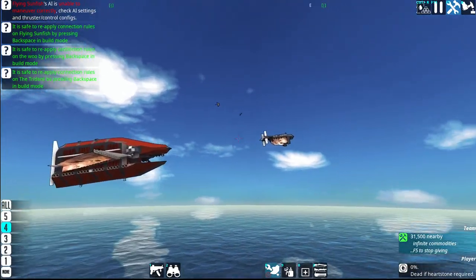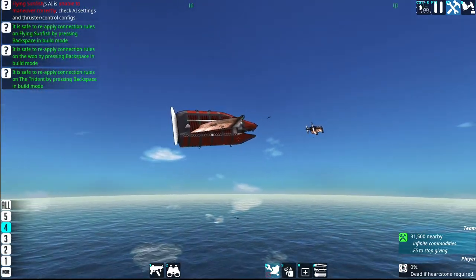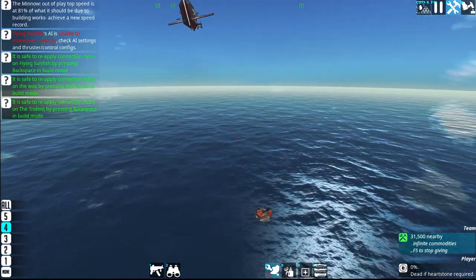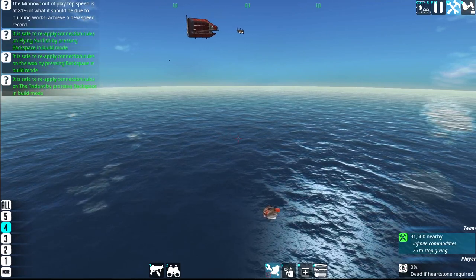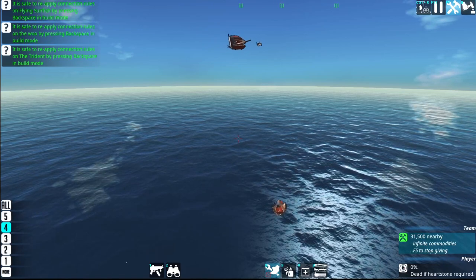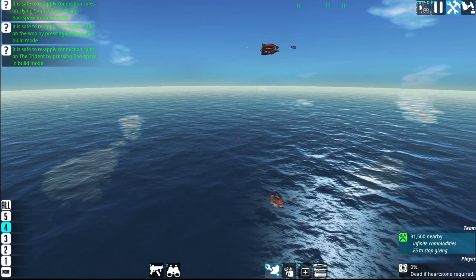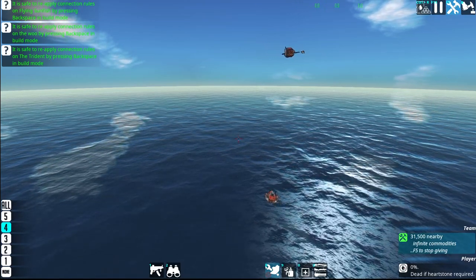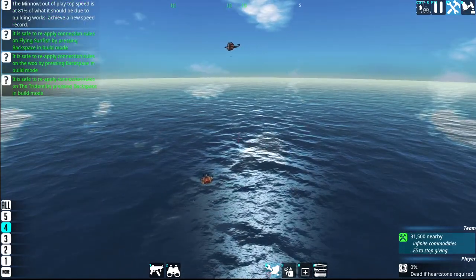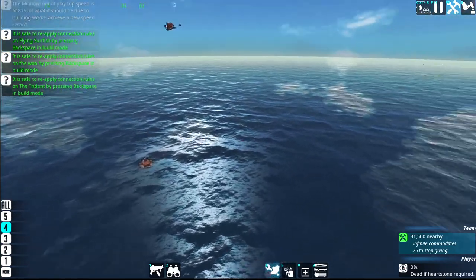Airships are fun, but it's better to have some sort of powered lift with propellers than to use buoyancy. Buoyancy is a good backup to reduce costs for keeping your airship aloft. Running cost — meaning upkeep when not in battle — is a lot more important for your ships than the cost during battle.